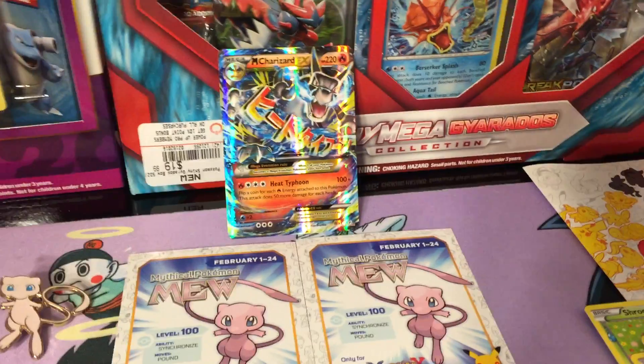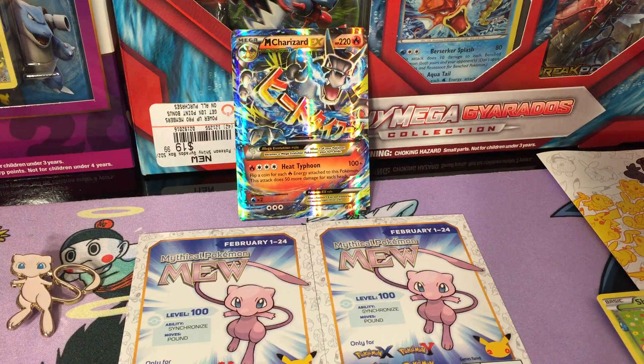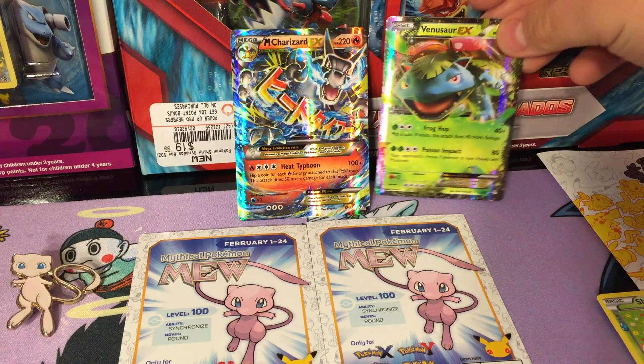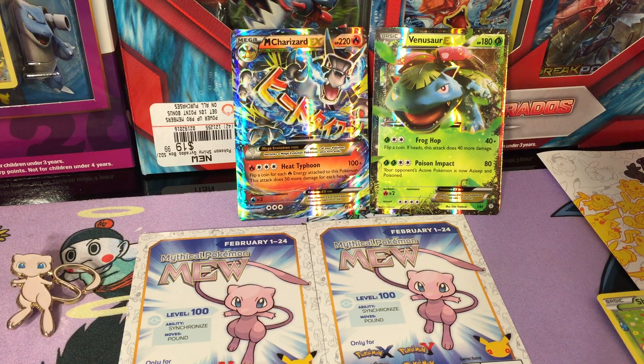Trying to position the camera where you can see the packs and the cards I've got. We got this Venusaur earlier, so now I just need a Blastoise and we'll have the original starter Pokemon's third evolution. Well, that's going to be it for today's video.